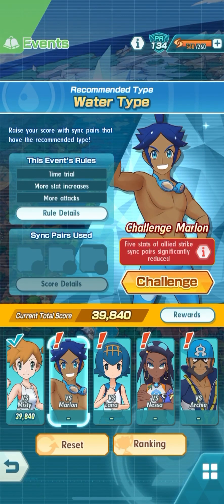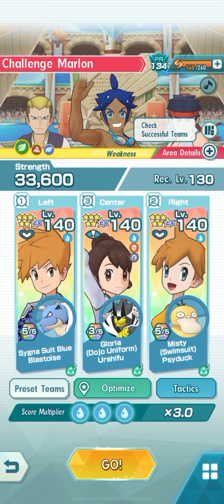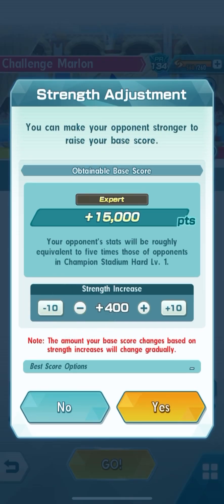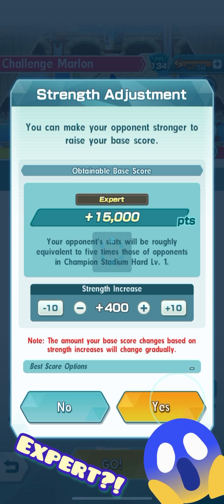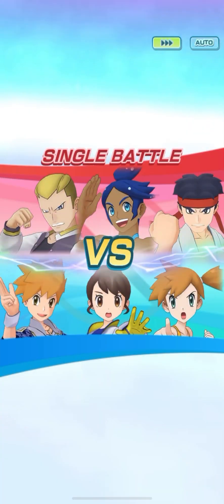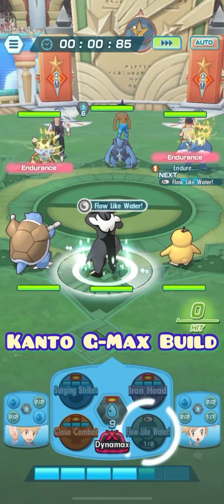Hello again, we are back with another highscore event in Pokemon Masters EX. Right now we're going to be challenging Marlin. I put together Cygnus Hoop Blue and Blastoise and Misty and Psyduck to help increase stat buffs, while Urshifu will water-strike down its opponents as fast as it can with Surging Water Strikes. This is the Kento G-Max water build that I created.